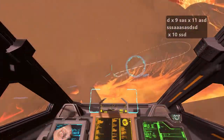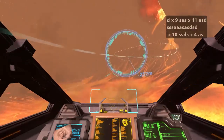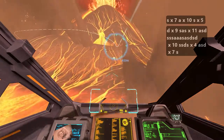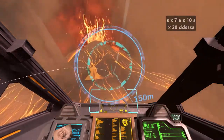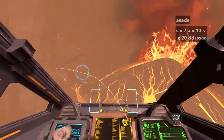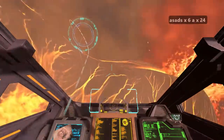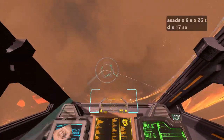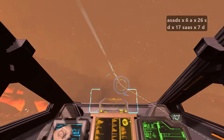Using that S key to lift the nose again — same thing here, let the nose drop and then pull up into that circle. Now here we're going to bank a little, hitting the D key. You'll see as the ship rotates, that's how I can change my angle — rotating with the A and D keys, and even while rotated on the side like that, I hit the S key to lift up the nose and make that circle.